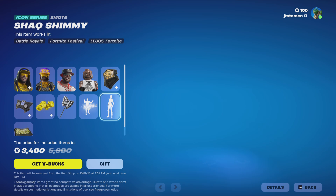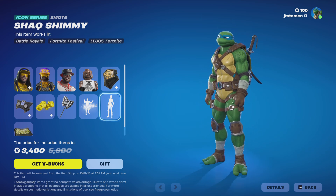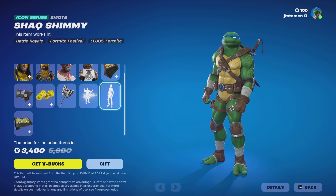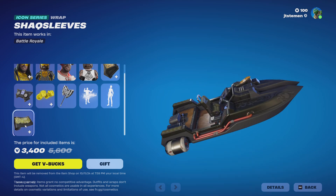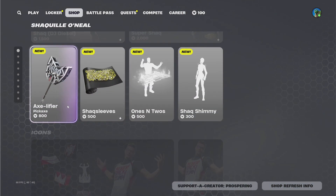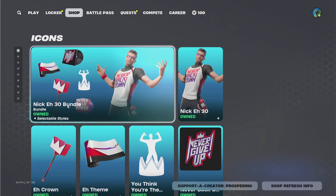Probably copyright. We got the Shack Shimmy and then we got the Shack Sleeves. That's 3400 V-Bucks. We got the Icons.